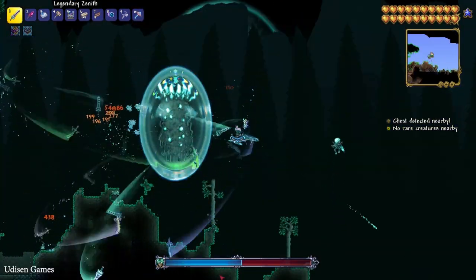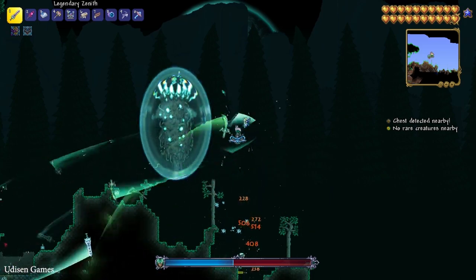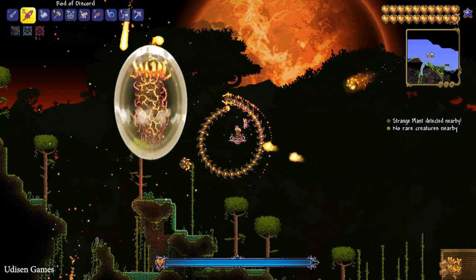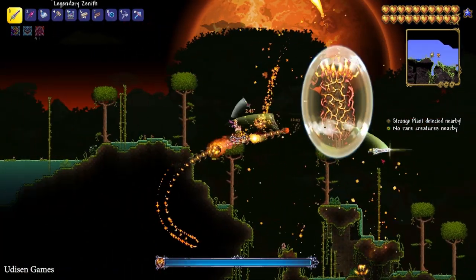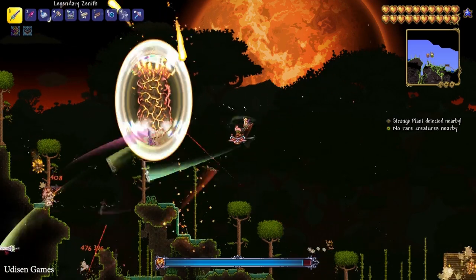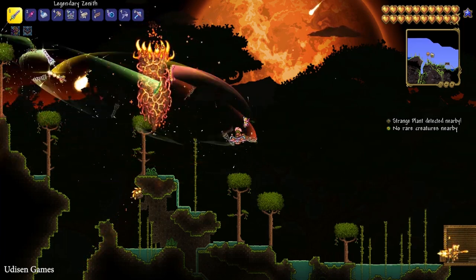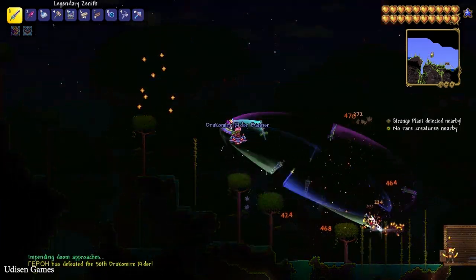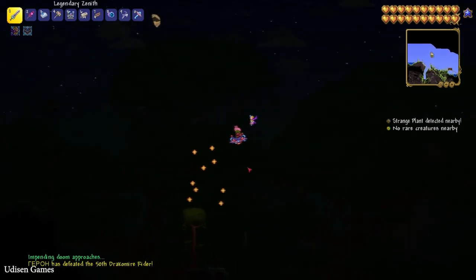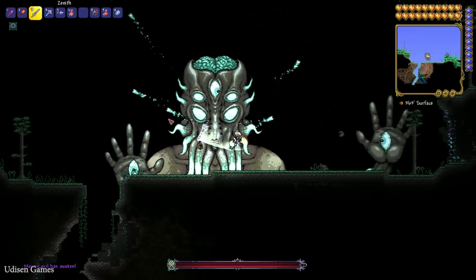Then find another pillar with cyan color and kill it totally the same way — kill the creatures around it. Then, in the same way, kill the red pillar boss. Also kill the creatures around it. After you kill the second and last pillar, the doom approaches. Always also collect the fragments — they are very useful. Time to encounter the final boss.